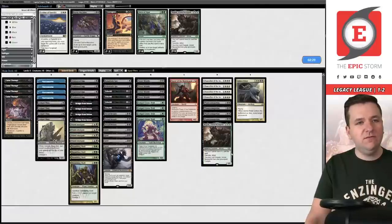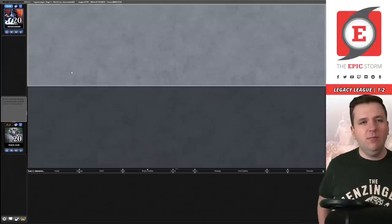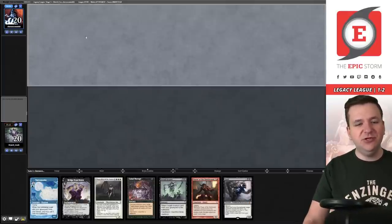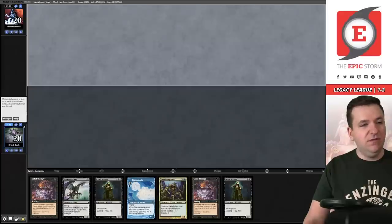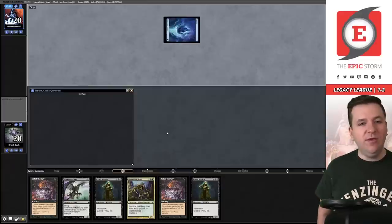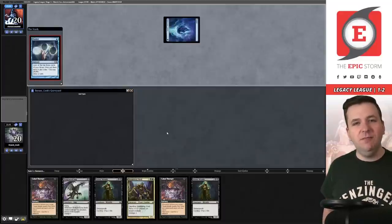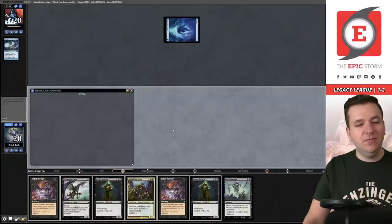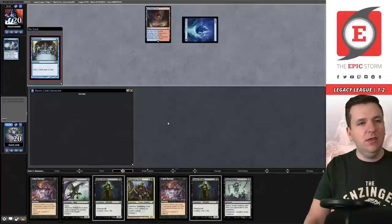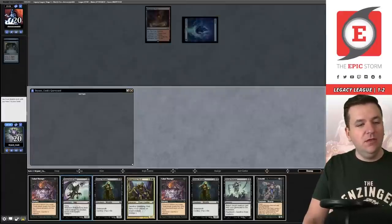We identify it as Sneak and Show for sideboarding. We consider Ashen Rider but decide to mostly resubmit. Game two — we have a Chancellor hand but no dredger. We'll keep and put the Narco Amoeba on the bottom. They pass turn one, then play Preordain putting two scary cards on top. We move to discard Stinkweed Imp.